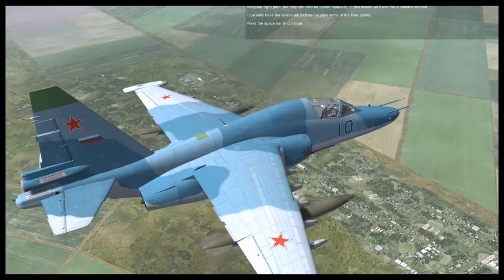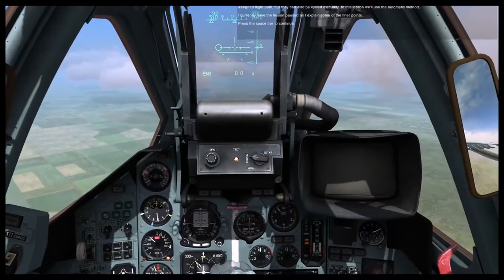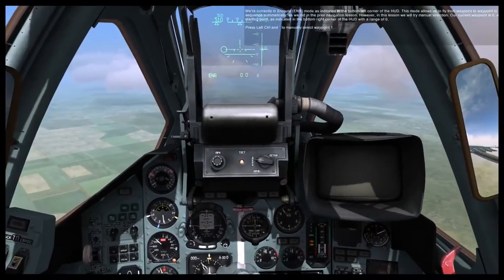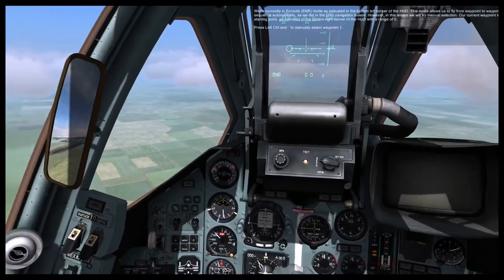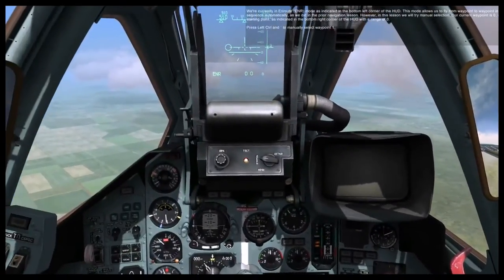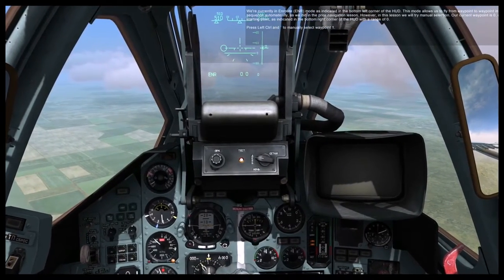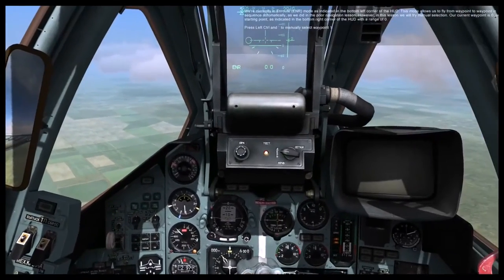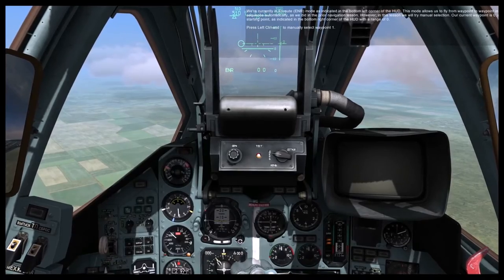I currently have the lesson paused. Press the spacebar to continue. What we'll learn in this lesson is how to navigate to waypoints using enroute mode, switch to return mode automatically, and then switch to landing mode automatically. We're currently in enroute mode, as indicated in the bottom left corner of the HUD. In this lesson, we'll try manual waypoint selection.